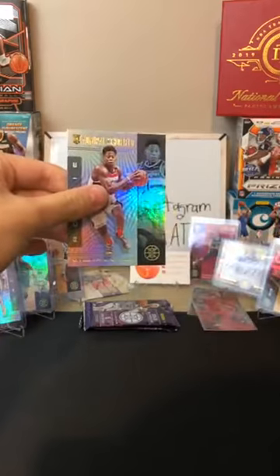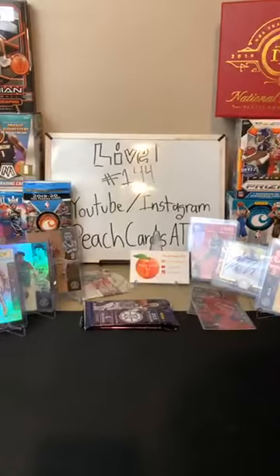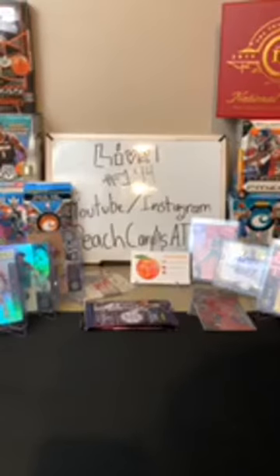Crowder for the Heat. Along with an Admiral Schofield for the Wizards — a couple of cards there for the Wizards. Nice to see a rookie vision — two of the cards in there for them.